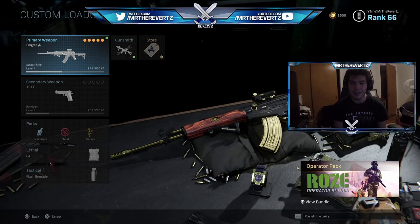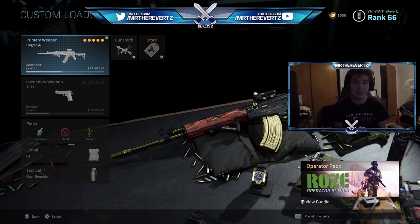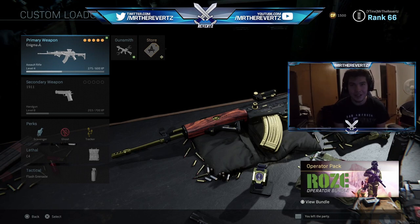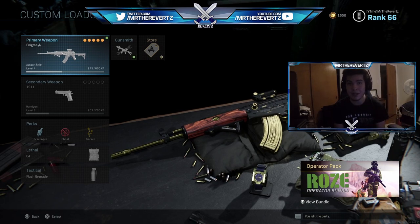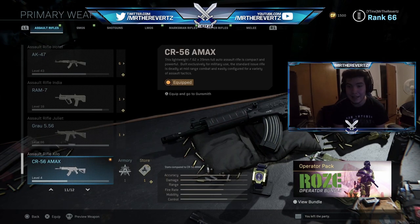What is up guys? MrTheReverts here. If y'all haven't been paying attention to my channel, the past couple of days I've been trying to do the Warzone Stadium easter egg. I think I've only had like a total of 10 hours these past couple of days since season 5 came out. Little did I know you couldn't really do the easter egg because Infinity Ward had the keypads disabled or something was wrong with them. But they have just now enabled a patch to make them work. So me and my team were able to actually get inside of that hidden room inside the stadium. If you guys want to see that live recording, there's going to be a link down below in the description.